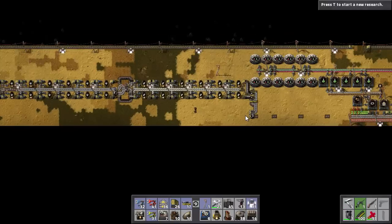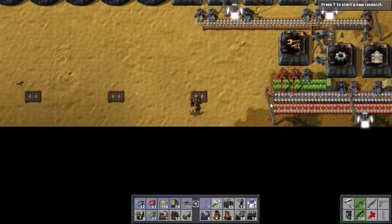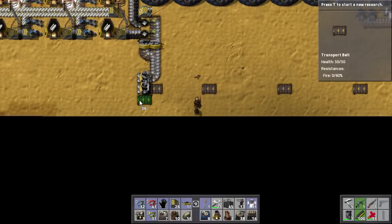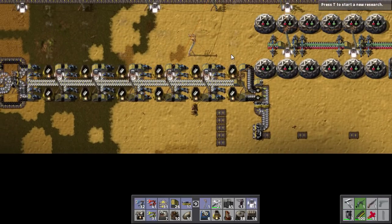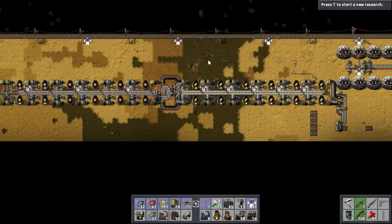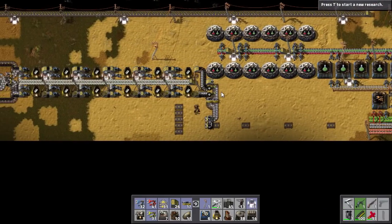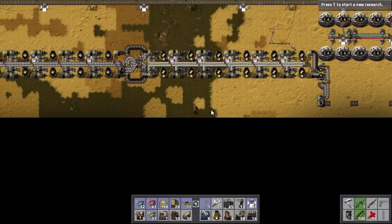Issue number three is that after we get the steel, it's going to be added to our line here, so we're going to have basically five things: copper, iron, green circuits, red circuits, and steel. That means we're going to have this much space taken up — and I don't have room to build anything. So I'm going to take all of this steel and move it up to the top where we're not really doing much. Then I should have enough room under here to automate the third science pack, and once we've automated that we should be good to go.